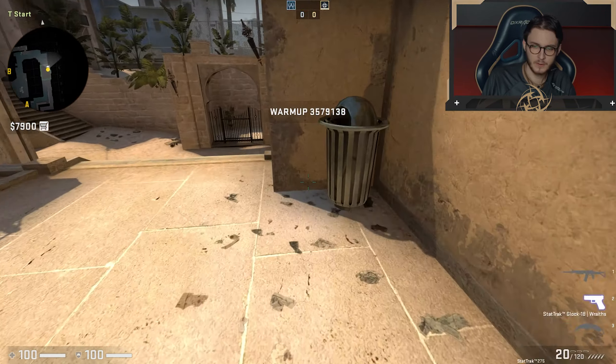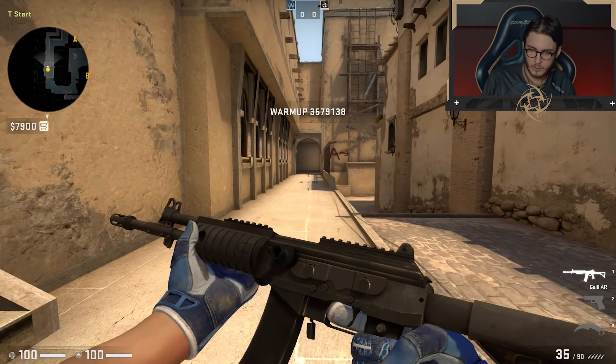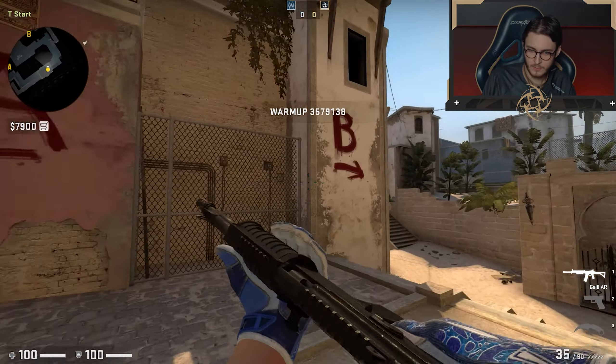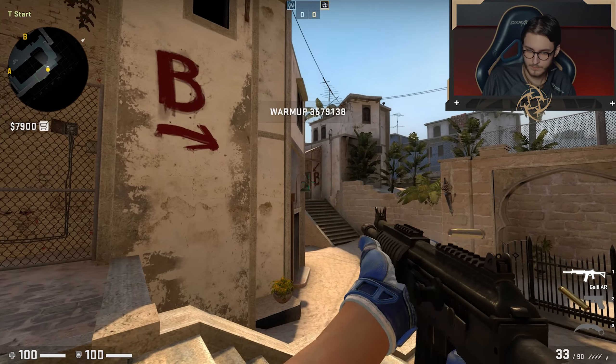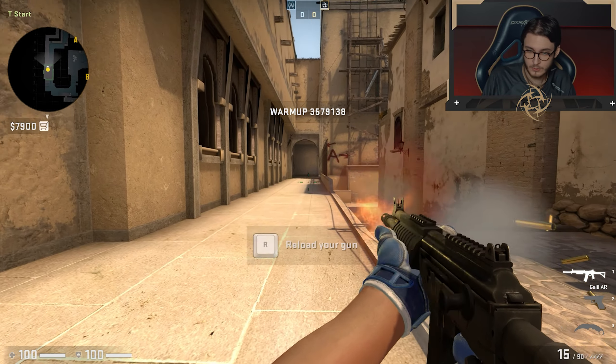I have the Galil — I should really have a skin on this one. I think I want to get the Echo skin, I think it's called, the white and green one. But it looks like I don't even have a Galil skin. Doesn't matter though, because I never play Galil anyway.